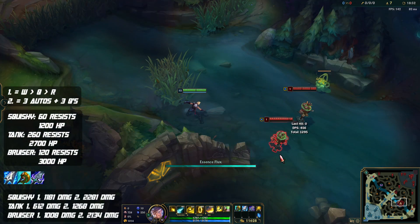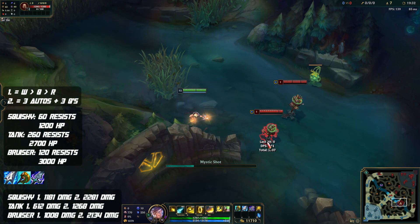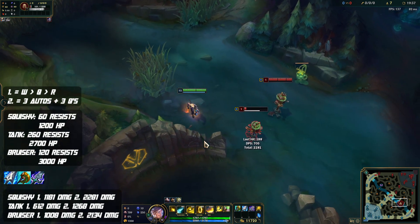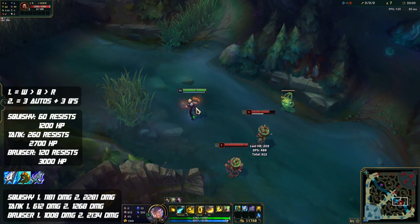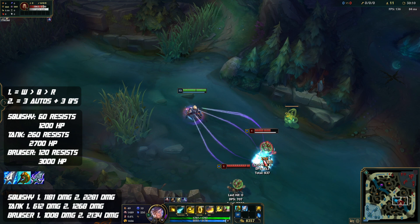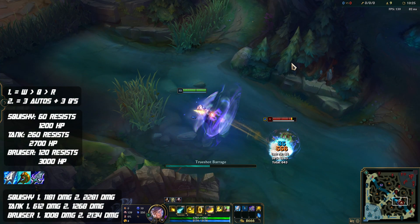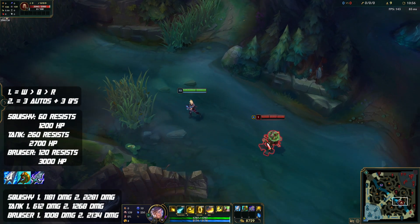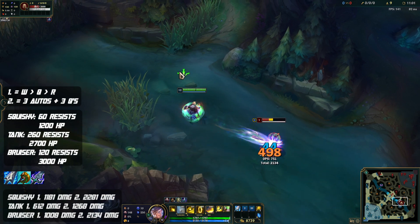When testing Blade of the Ruined King, where it's going to win out is against the more bruiser type champions — your Dariuses, your Olafs — champions that are going to be stacking a ton of HP but not as much armor. That's where BotRK wins out as a third item. Against bruisers it dealt 2,134 damage with 3 Qs and 3 auto attacks, whereas Serylda's Grudge did about 200 damage less, and Ravenous Hydra dealt even a little bit less than that as well.